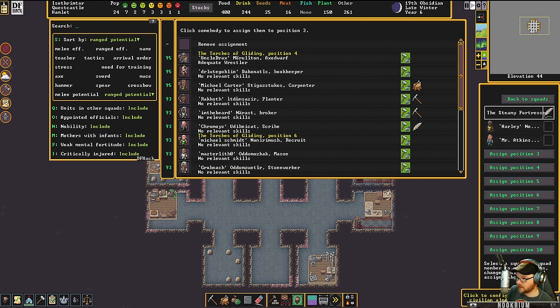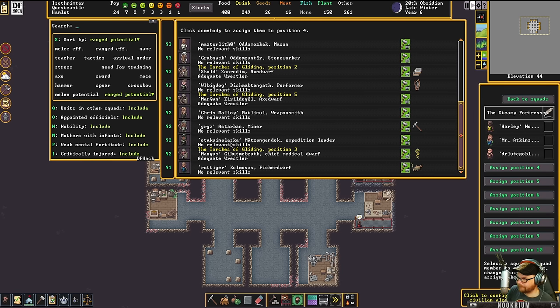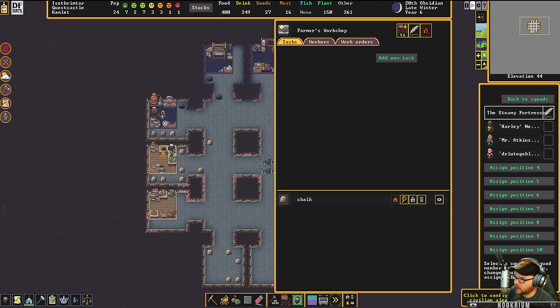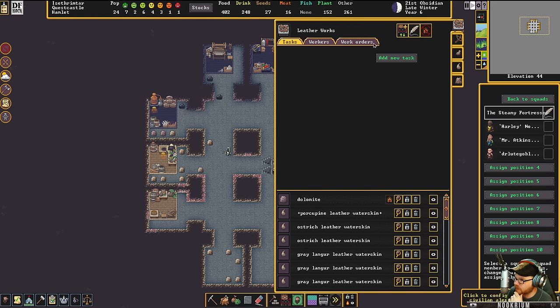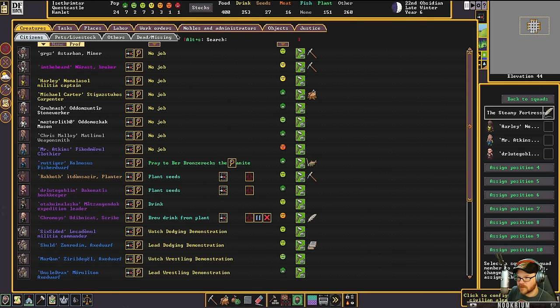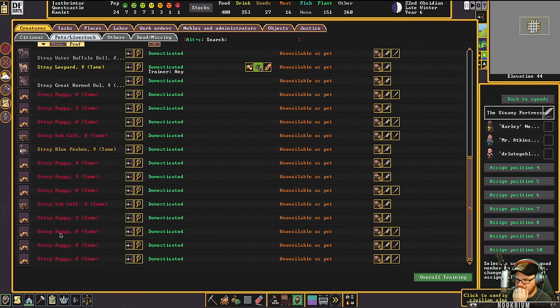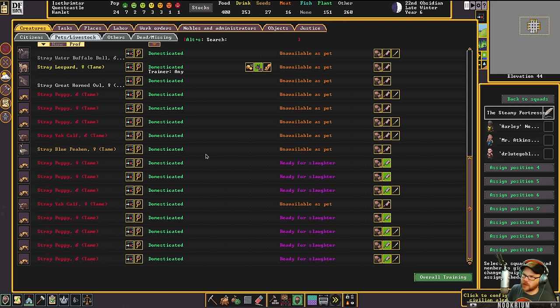If somebody knows how to handle a bow, like Dr. Loot Goblin the bookkeeper, why don't you grab yourself a bow? We'll wait for one more group of folks coming in. I have a leatherworker — they made a bunch of water skins. Let's make leather armor. No hides though. What do we got to cut here? Bunch of puppies. We're going to battle with our puppy hide armor.